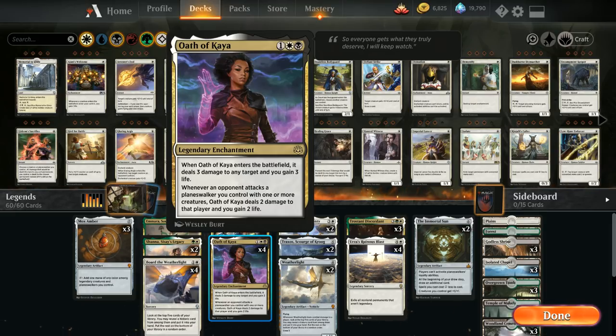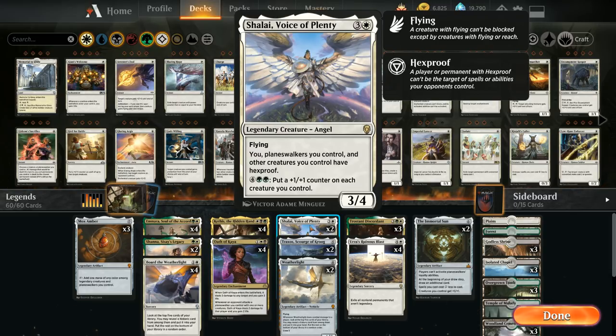At 4 mana we've got 2 copies of Shalai, Voice of Plenty — a 3/4 flyer that gives us and other creatures we control hexproof. Against a Mono-Red Burn deck, for example, they'll need to get past Shalai before they can start burning our face. Shalai also has a powerful mana sink: for 6 mana we can put a +1/+1 counter on each creature we control, which plays great with our go-wide token theme from legendary creatures like Emara and Trostani.